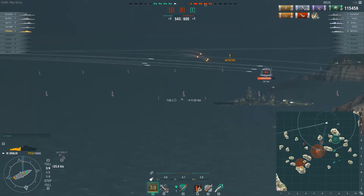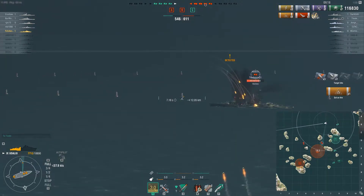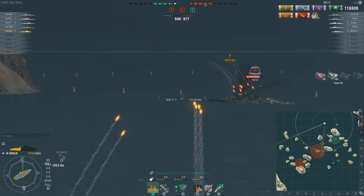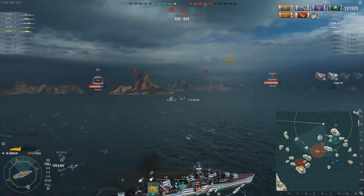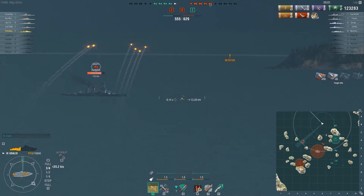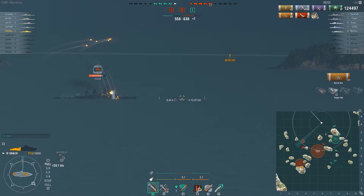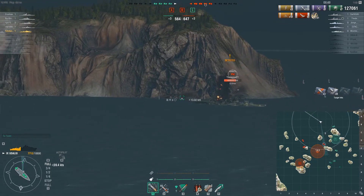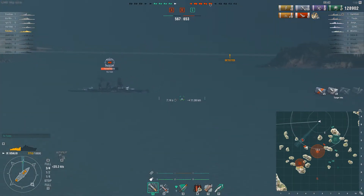Let us just burn us a Nagato — oh, there's the other Nagato as well! And there's a fire burning that deck down to the ground. Come on, lay some more into him. I could swap up to AP since he's showing me some broadside, but I wanted to keep HE loaded and if I could start two fires he's going to stay within my kill zone. If he uses damage control, that lovely Japanese cooldown means he's susceptible to fire again almost immediately.